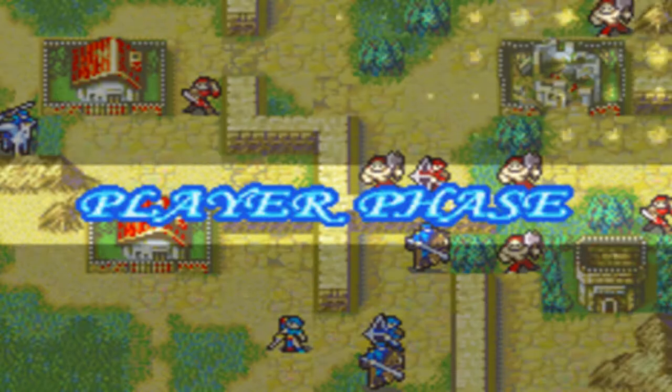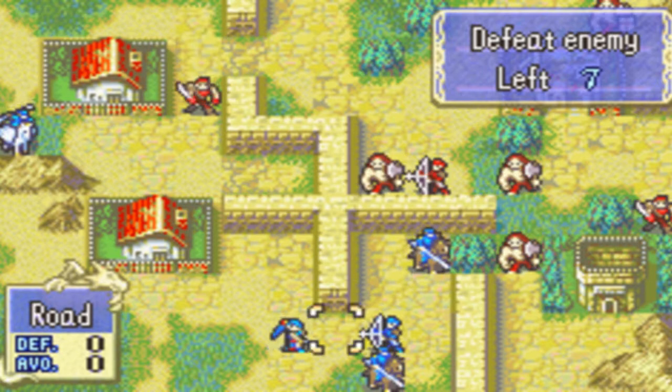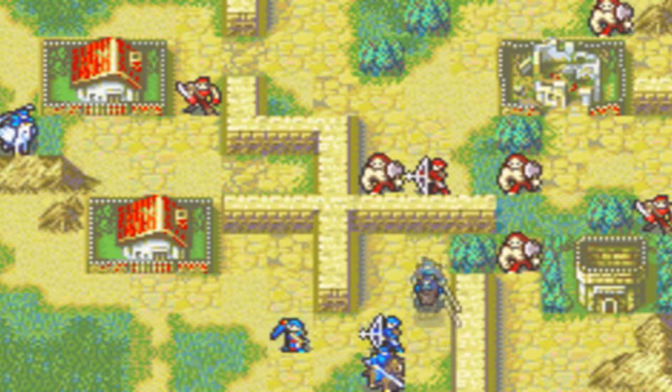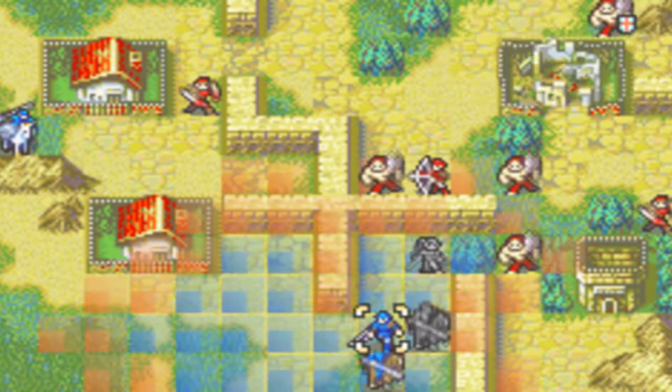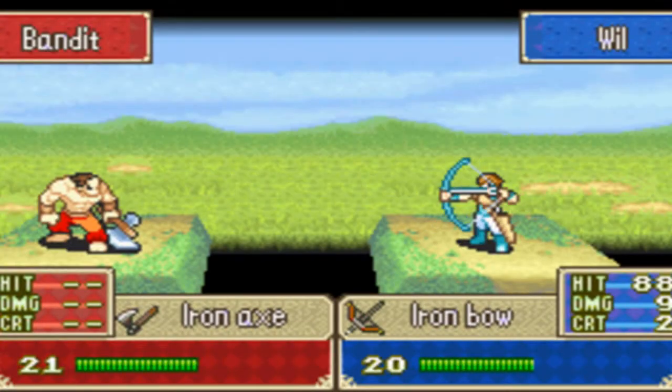What should I talk about? I've been wondering about things to talk about. Let's pull Sane back, put Lynn in the front, and let's attack this bandit up here. It's not like he's going to need his health anyways.